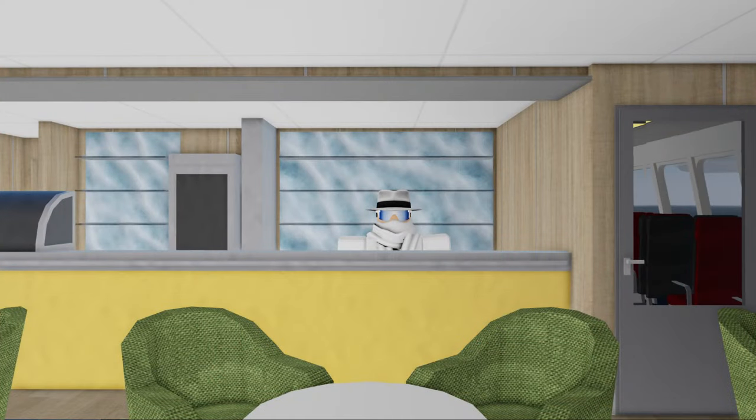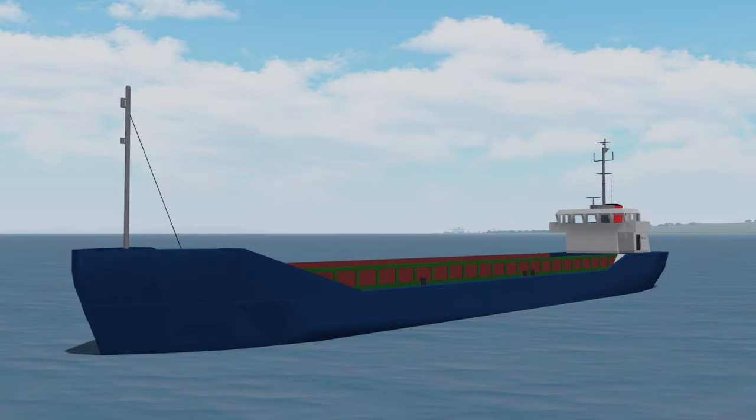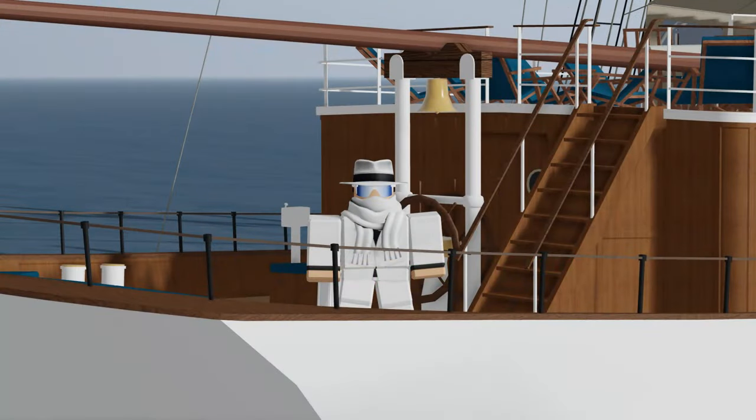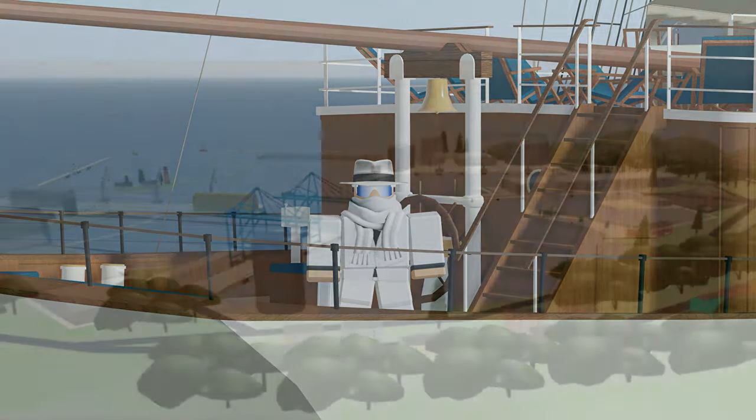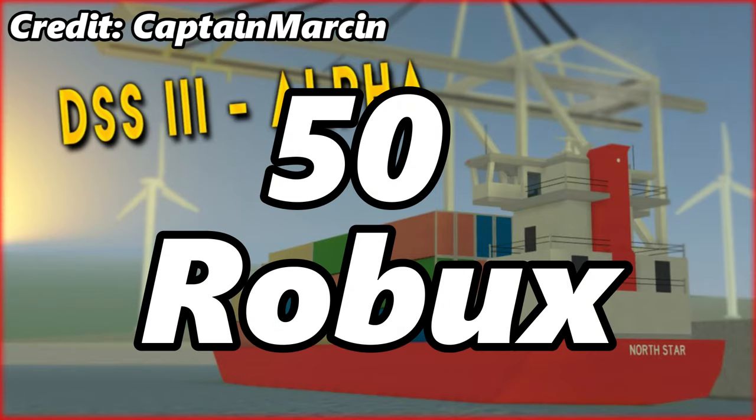15 days later, on March 25th, DSS 3 entered Alpha. During the Alpha period, the bulk carrier was given to you for free as your starting ship. At the time of the Alpha release, the only island was Bornholm, and there were very few ships available to use. Alpha Access was able to be purchased for 50 Robux.